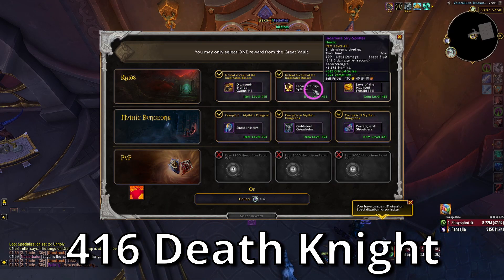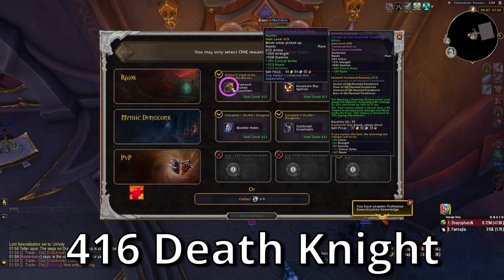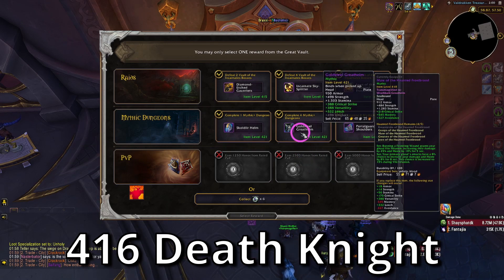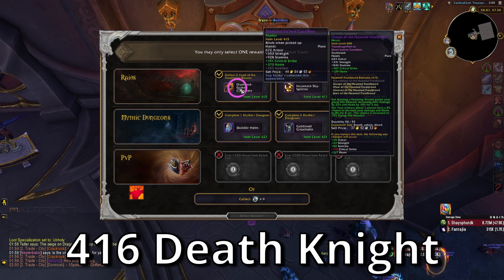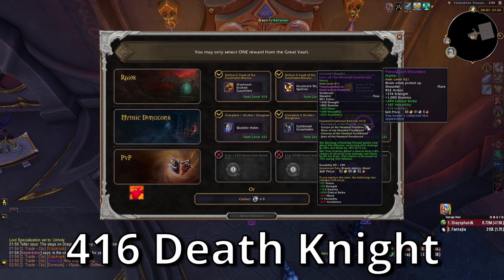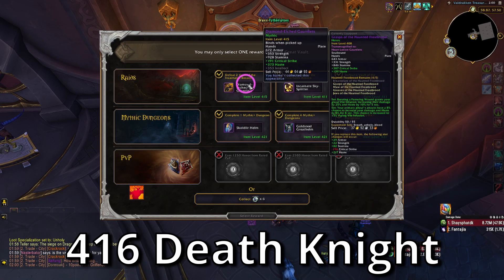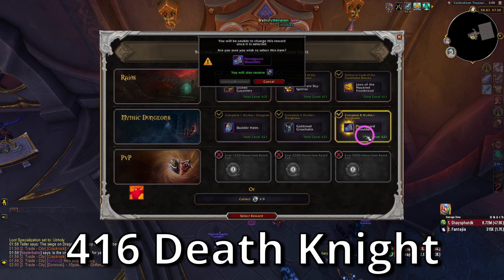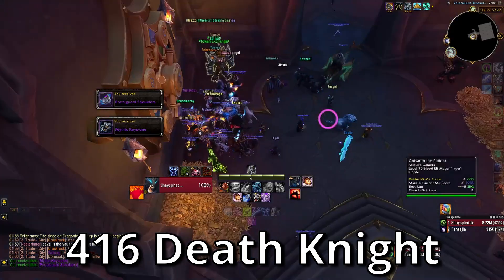I didn't get 424 gear. I got 421 shoulders — that's pretty nice. Two 421 headpieces: one with leech, mine has avoidance. I'll probably go with the shoulders. These come from Raz, so this is my best upgrade until I get Razia's shoulders. Boom — 421 shoulders equipped.